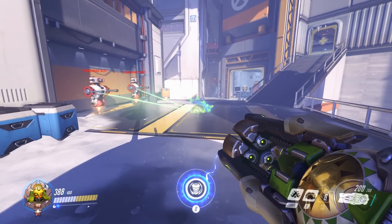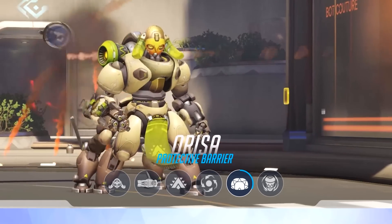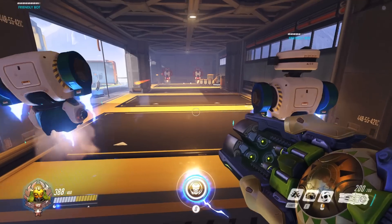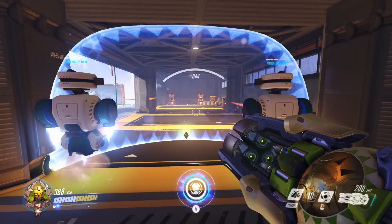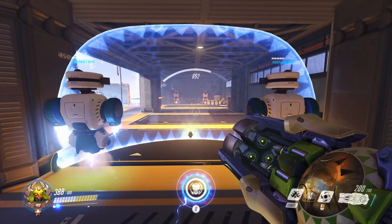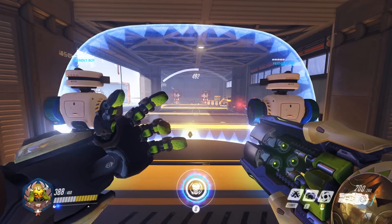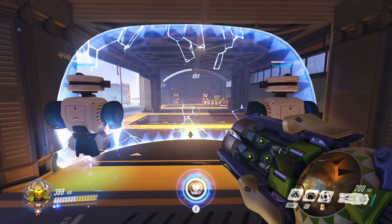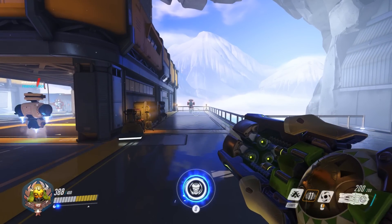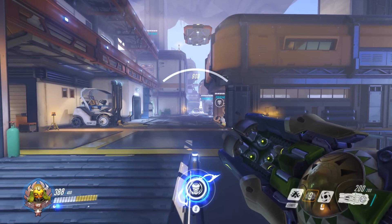Her second skill is Protective Barrier. Orisa throws out a stationary barrier that can protect her and her allies from enemy fire. It has a 12-second cooldown and a total of 900 HP. Its width appears to be a bit smaller than Reinhardt's shield but is a respectable size — comparable to Symmetra's moving barrier, though this one stays in place. It lasts for 20 seconds or until its 900 HP is destroyed. It fires in an arc from her left arm, and if you aim high enough it can travel well over 70 meters.